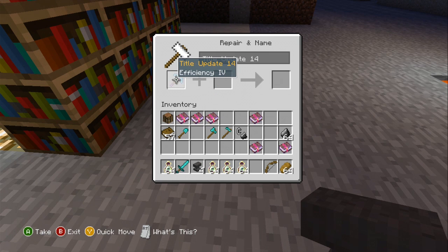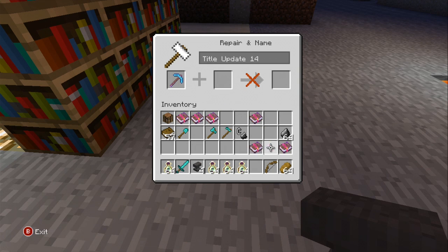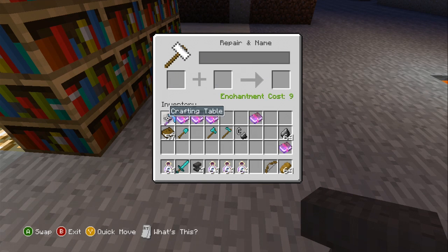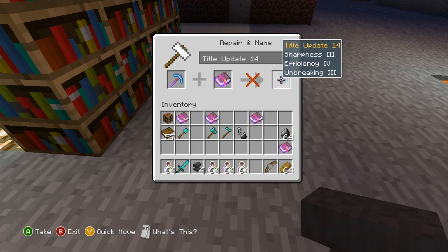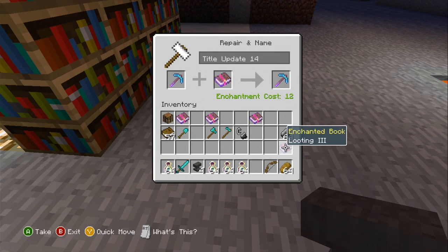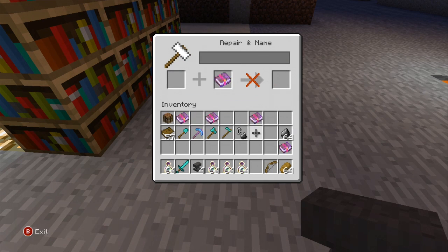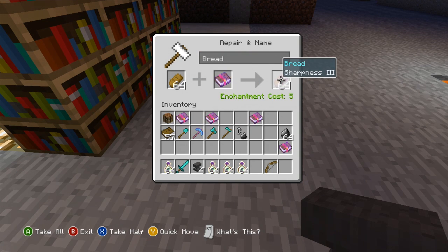There we go, and we put that back there. Let's see what we could actually add on to this. Unbreaking 3. And then you get Efficiency 4 and Unbreaking 3 at the cost of 9 levels. So you could actually stack them on — just keep stacking them on. Let's see if I could add Sharpness. Look at that — I could even add Sharpness to it. So you could just use the enchantment book to enchant anything.